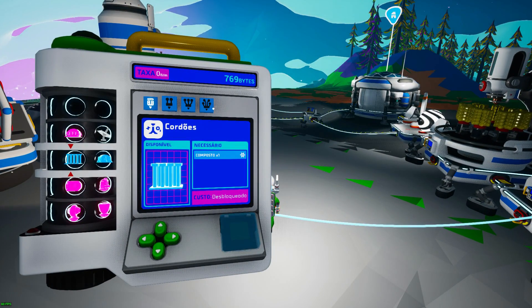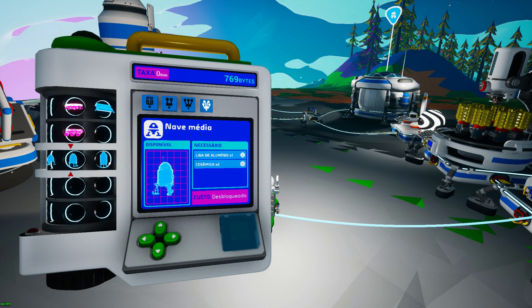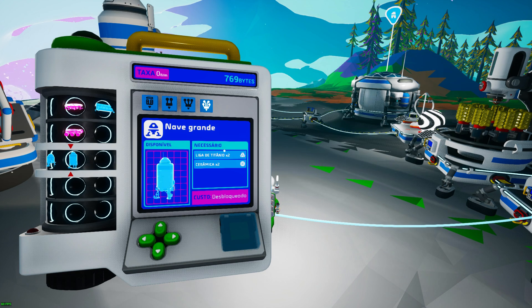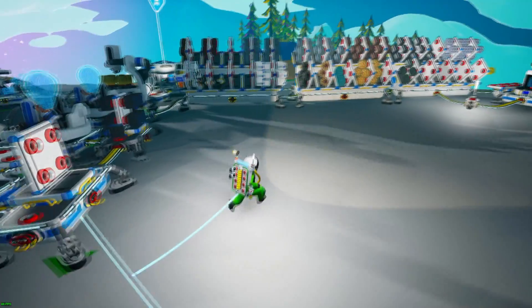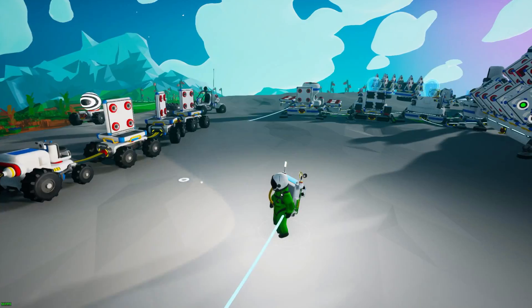I think I already unlocked it. I don't have any more bytes because of that. So I unlocked the medium ship and the big ship. What I wanted to do on this episode is to build the big ship — we're not going to build the medium ship unless you guys want to. To build the big ship, we're going to need two titanium alloys and two ceramic. Let's see if we have enough ceramic. I don't think so — yeah, I don't have any ceramic. That's going to be a problem.